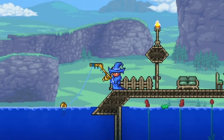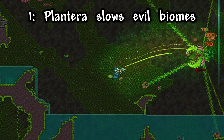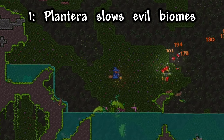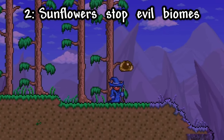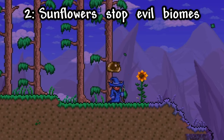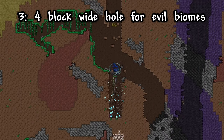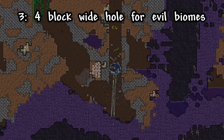For the first few life hacks, let's look at ones that will help you with your worlds. If you want to slow the spread of your evil biomes, all you need to do is beat Plantera, which will slow it by 50%. Besides that, you can also stop it spreading on the surface by planting two sunflowers on the ground, and can fully stop it spreading to one part of the world by adding a four-block-wide hole going to the underworld.